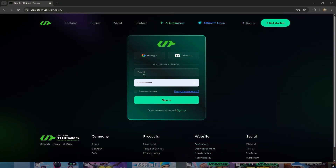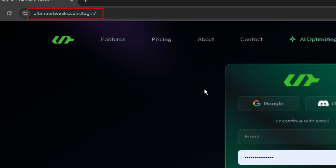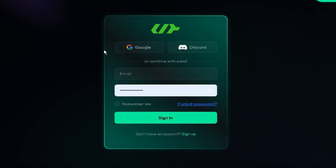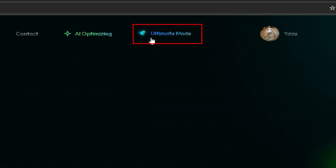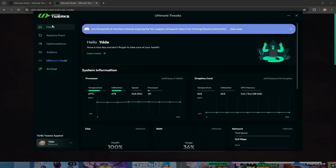The first thing you want to do is press the link in the description under this video. The link will take you to this website where you just create an account — it takes like two seconds. Once you've created your account and signed in, you can press on ultimate mode and download the software for free. Once you've downloaded the software, just open the app.